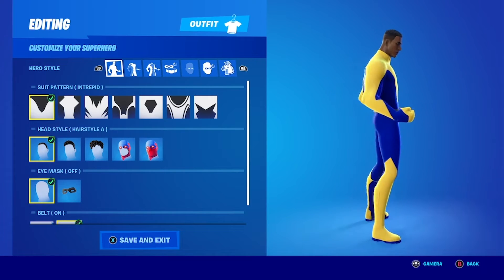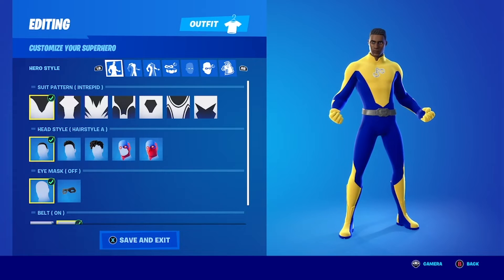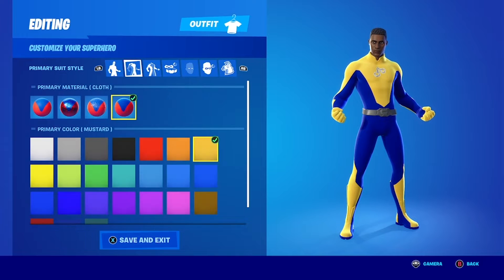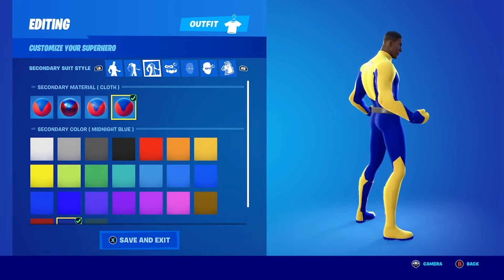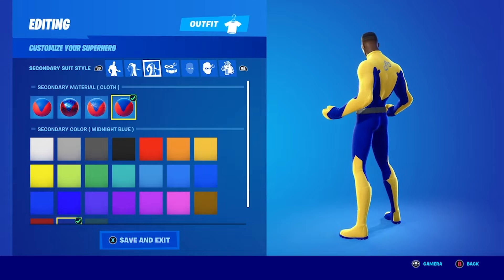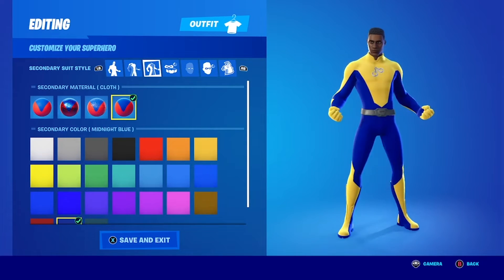We used the Hypersonic skin for this one, with the suit pattern Intrepid, hairstyle A, eye mask off, and the belt on. Primary material is cloth and the primary color is mustard. Secondary material is also cloth, and for the secondary color we used midnight blue — so it's sort of like having a yellow shirt and blue pants.